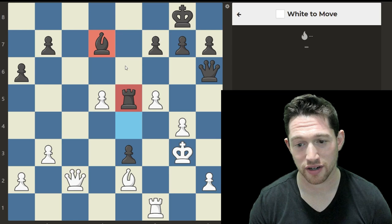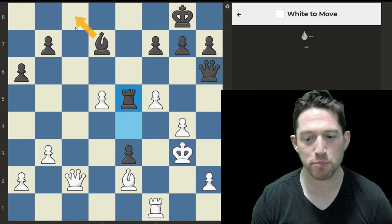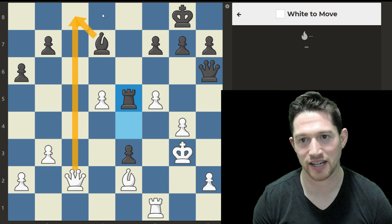Puzzle 15: I'm going to start off with this position, which is currently White's move. I'm looking for the clues. The rook is not protected, along with this bishop, and this king in the back is having some back rank issues. If it wasn't for this bishop guarding it, there would be a back rank checkmate coming with queen to c8.